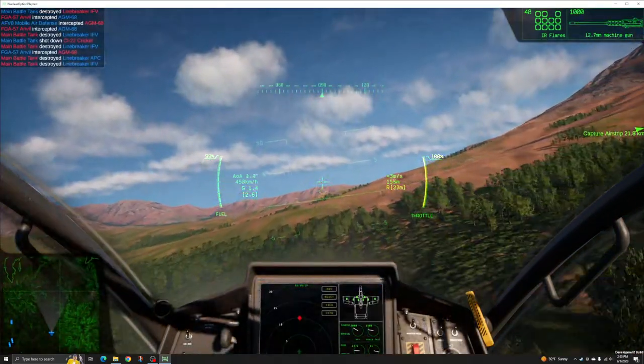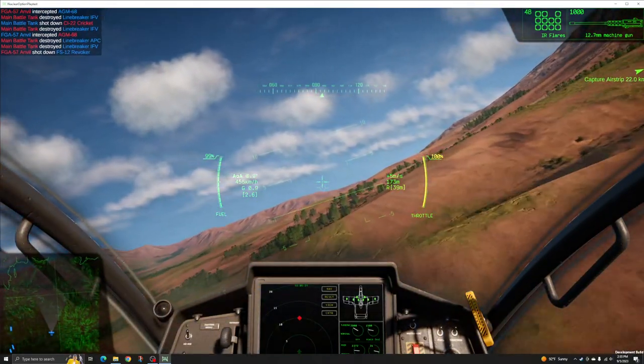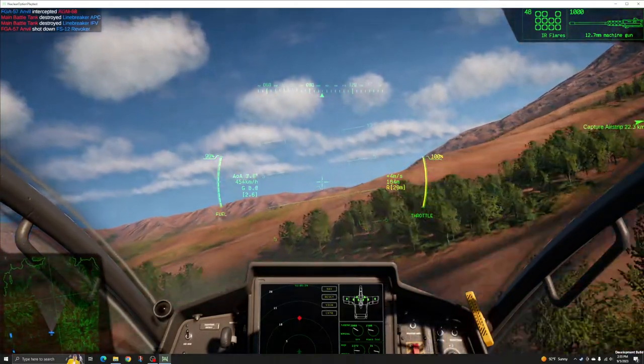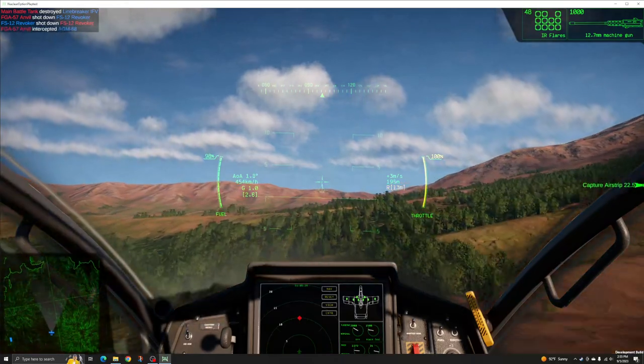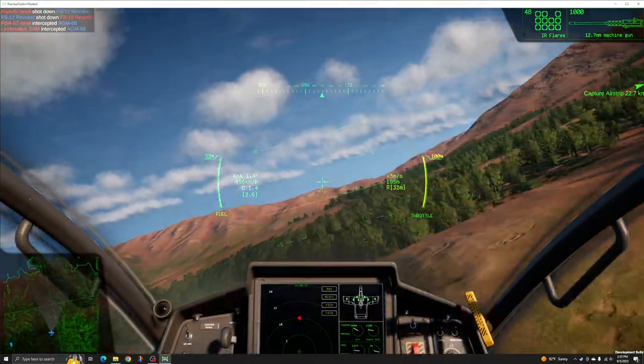While not as fast as a jet, the Cricket is ideal for hard flying at low altitudes, where it can slip in and out of canyons or hide along mountainsides. These flying characteristics give the Cricket impressive stealth capability, despite possessing no stealth technology.